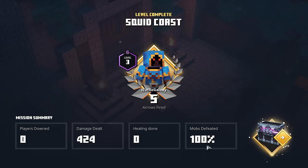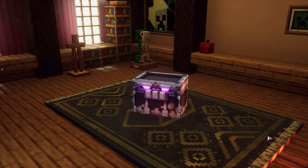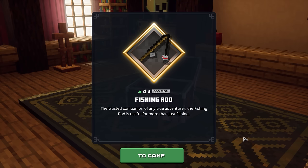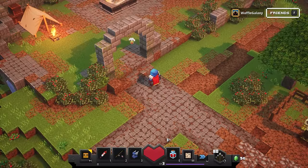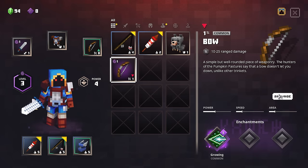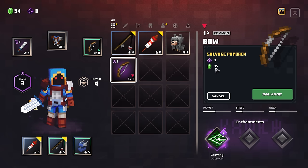Mobs defeated 100%! I believe it was like 90 or 93% at the beginning of last episode because I missed one creature, but we ended up getting all of them this time, which is great. Let's see what we get from this loot chest. We got a common fishing rod — I don't know if that's any better or worse than the one we already have. Now we can salvage our old bow — we'll get an enchantment and 15 emeralds. Nice.